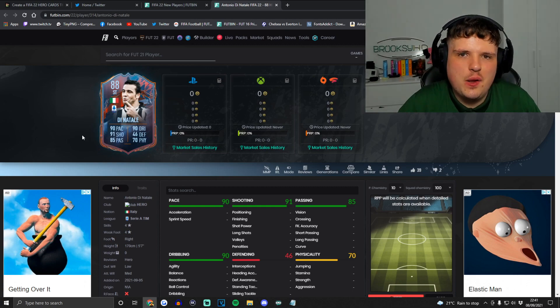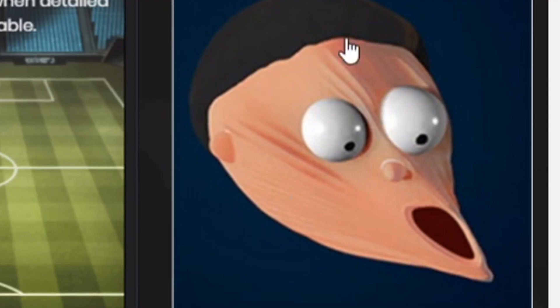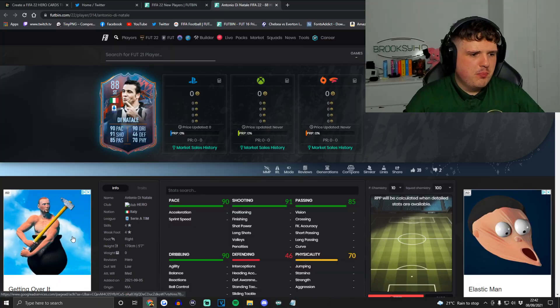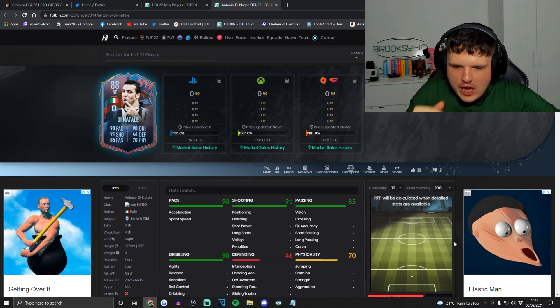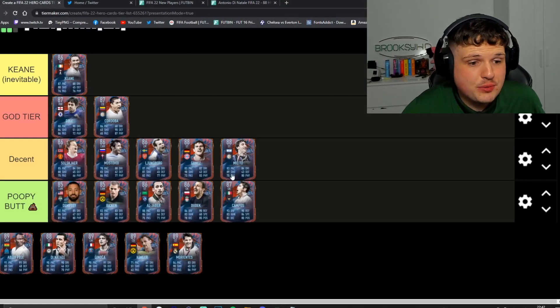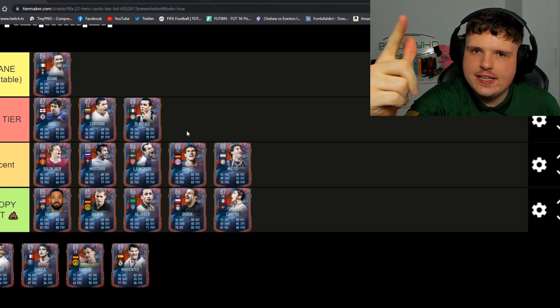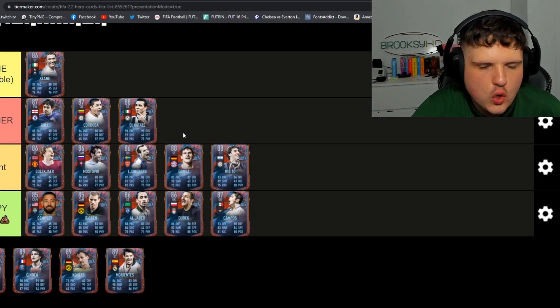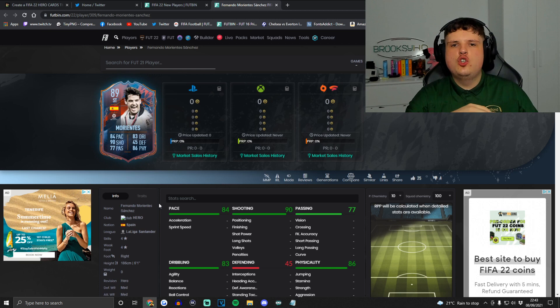Next up is Antonio Di Natale — what a beast. If you remember him from FIFA 12 or whatever, he's a beast on a lot of FIFAs. This card is going to be absolutely phenomenal — I genuinely cannot wait to use it. Serie A, Italian — it's going to have so many good links this year, it's going to be unreal. Although, no Ronaldo, so he's going in the Poopy Butt category, guys.